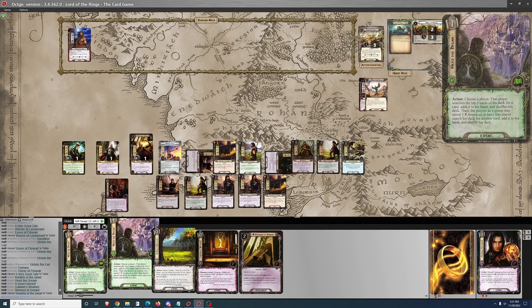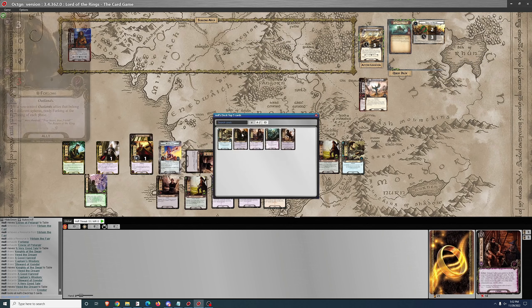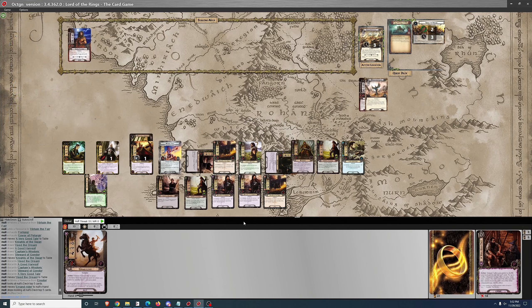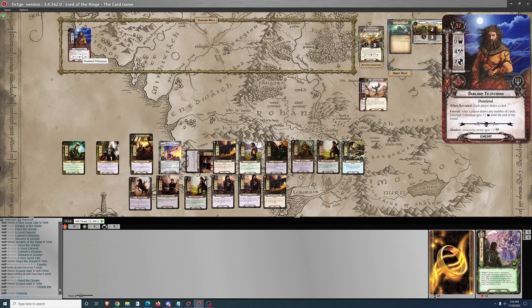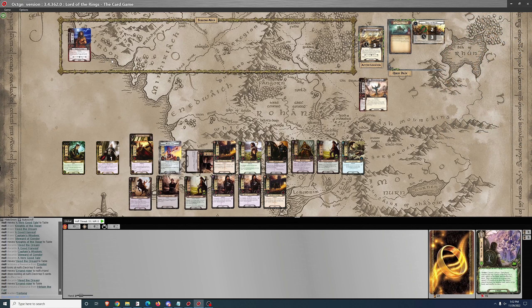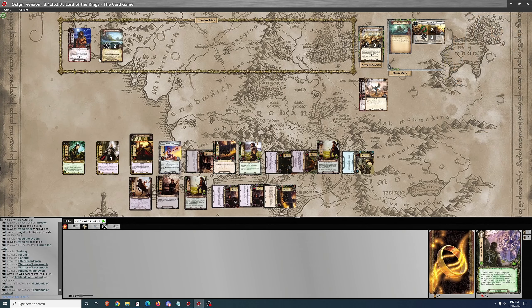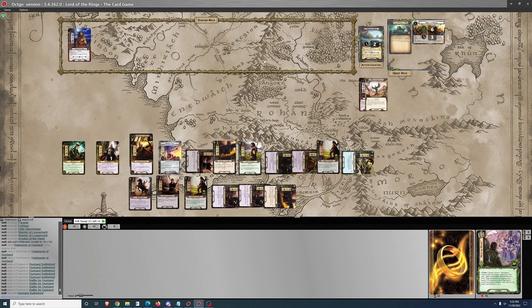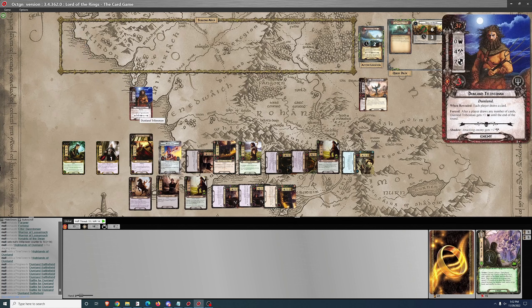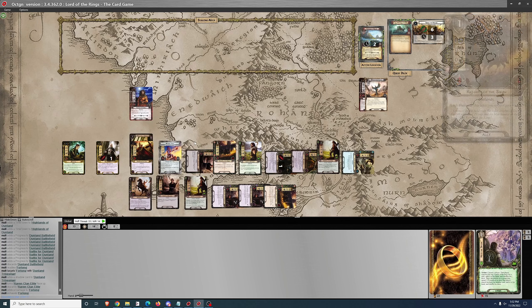Not a very good tale there. Can use Heed the Dream — probably just looking for an accelerator, maybe a one-cost Outlands guy. Errand Rider will do. Probably look to push through to phase two here. It's just one Ethir Swordsman, so it's five to fourteen — that's gonna be nine progress, so not pushing through. We'll move to that location and I'll go ahead and engage the enemy. I've got a lot of extra guys with combat power here — two Warriors of Lossarnach — so we'll just go ahead and take him out while I can. It's always good to clear the staging area whenever you can.